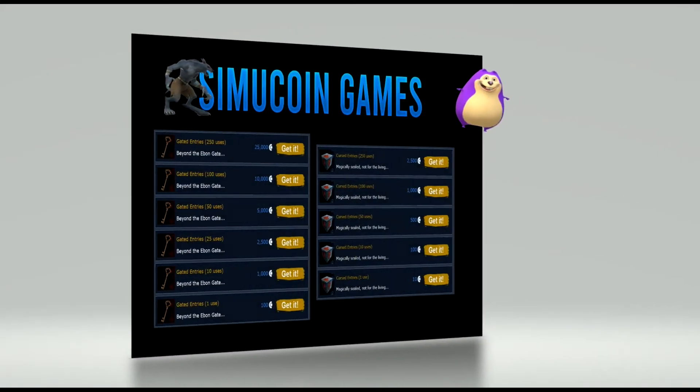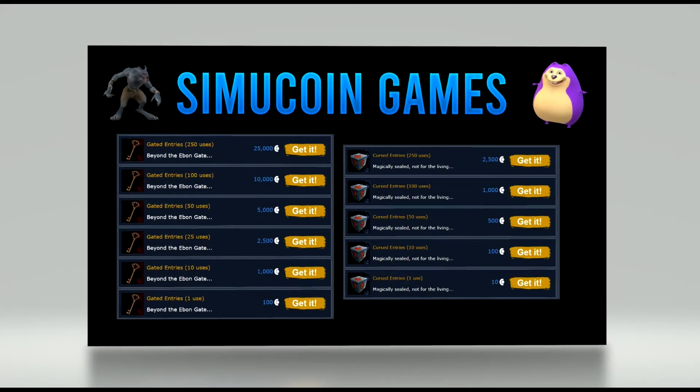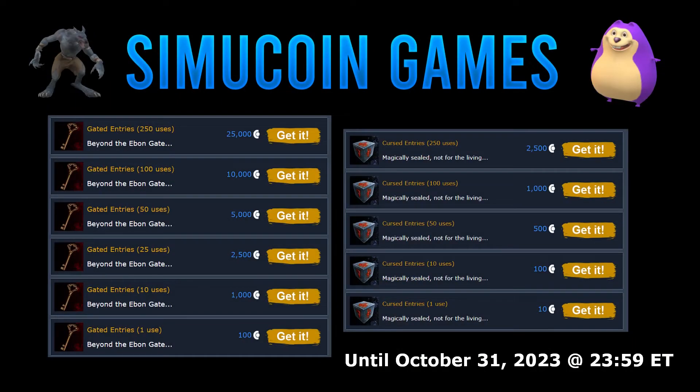In our final Ebon Gate video of 2023, we're going to check out the SimuCoin games. You can play these all the way through the end of the festival on October 31st at 11:59 PM Eastern, but you will need a SimuCoin entry. The gated and cursed entries could leave the store a little early, usually right before the last day of the event. You should take time to buy what you can now and have some fun before you have to wait another year to access this festival.